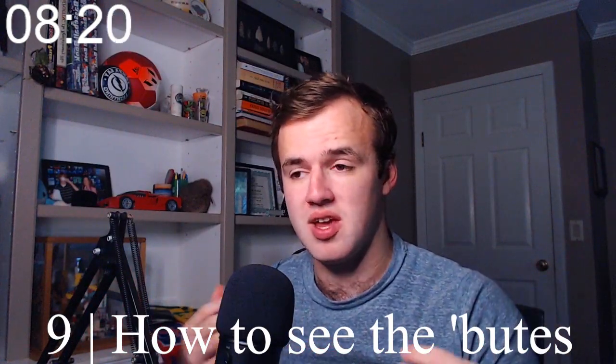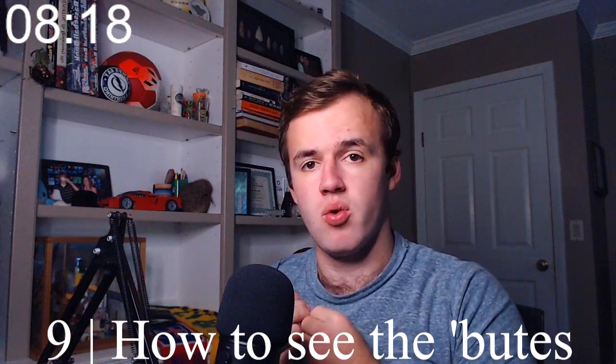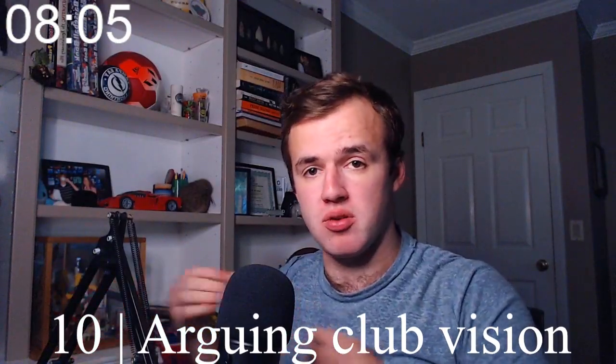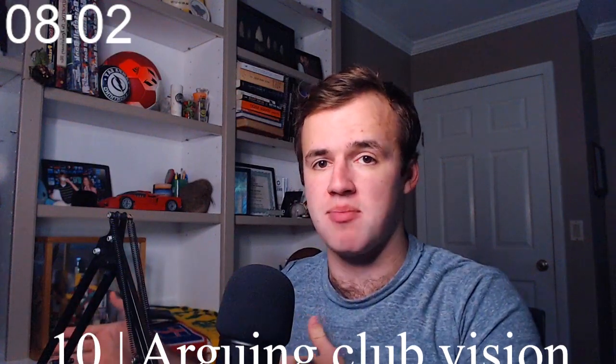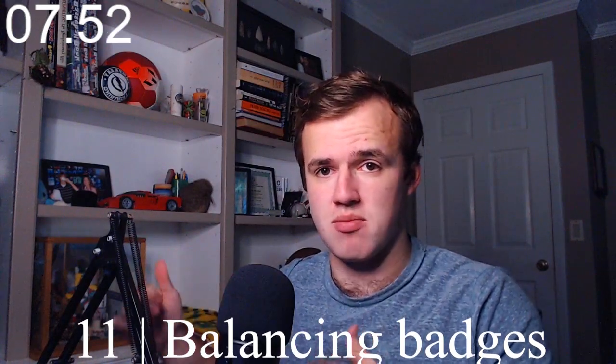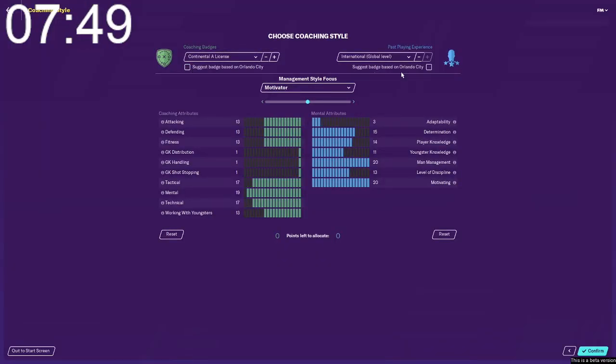Number nine: this is a bit of a cheat, but helpful if you want to figure out where to start. You can start a game with a full database on every team, tick that option, and see the attributes of every player in the game before making an educated decision about where to go. Number ten: when you're in the meeting with the board, they're going to propose the club vision — that's not where you change it; you change it later in the inbox. Number eleven: when you start a game, you'll be given the opportunity to adjust your manager's attributes. There's now a button you can click that suggests attributes for the level you're going to start managing at, so that realism is preserved.